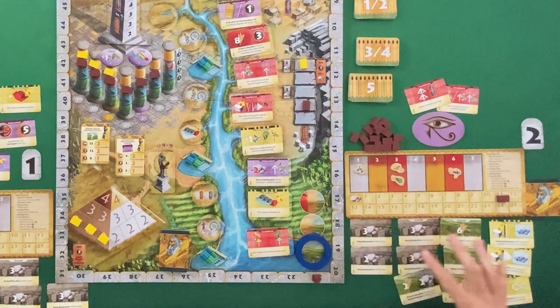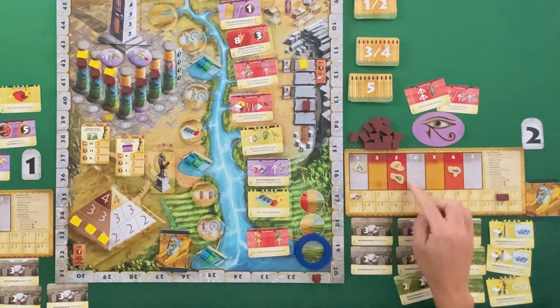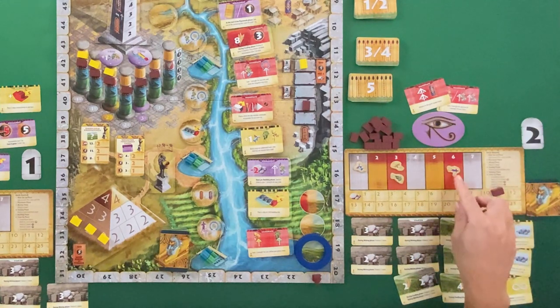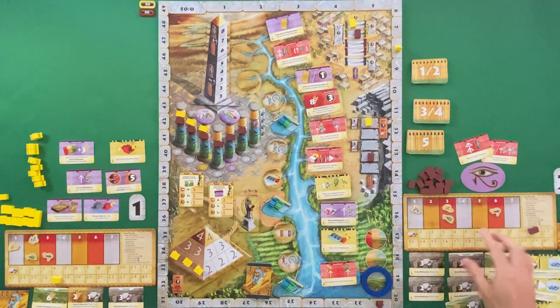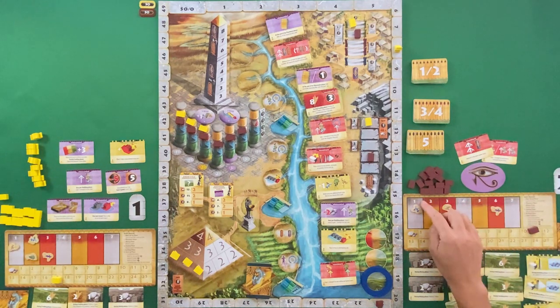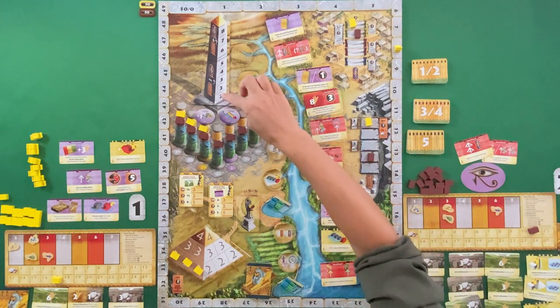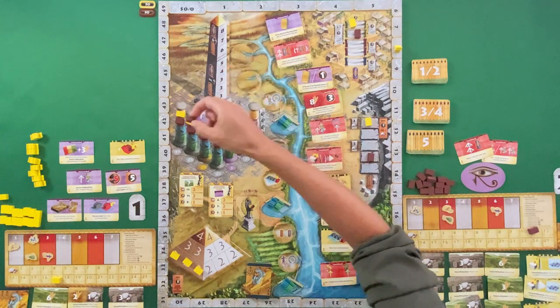In your player area or tableau, you've got four sets of crews of different colors. The purple crew is like the leader — middle management — useless by themselves, but paired with someone else they really shine. Depending on the level you upskill these groups of workers, their values sum together to give you your spending power when placing bricks into different components on the board.